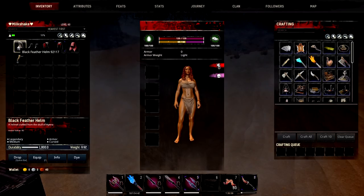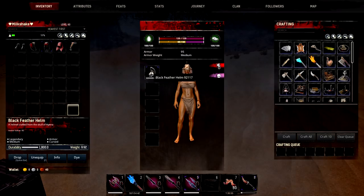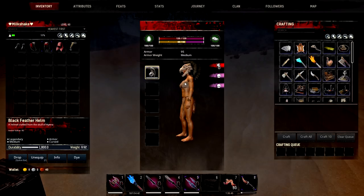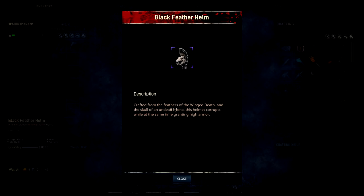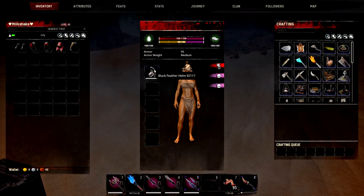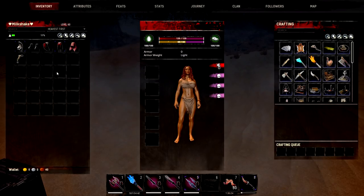The Winged Death also gives a Black Feather Helmet. Now this thing is kind of cursed — well, it is cursed. It gives 95 armour and it's medium, but the thing with it is it will half corrupt your bars of health and stamina when you use it. It says it gives you higher armour to balance that out, and it gives no attributes. Honestly, I'd probably leave this and wouldn't wear it.